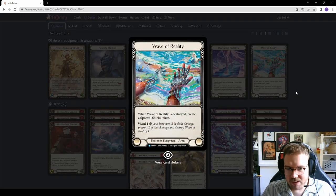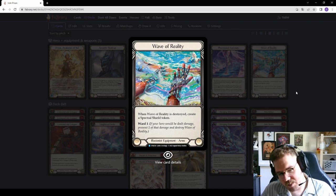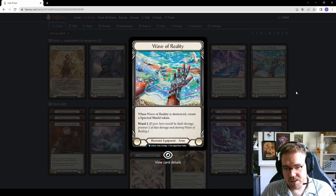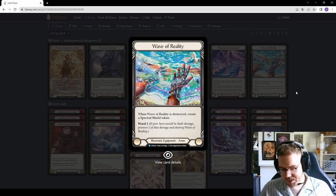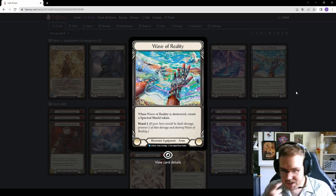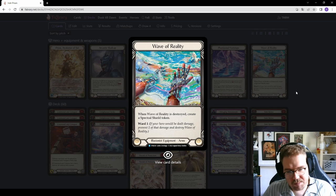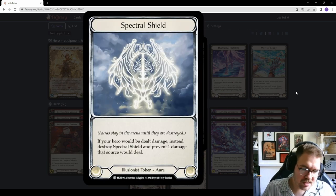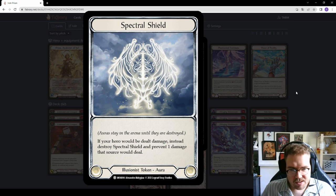But note the last line: if it blocks an attack with six or more attack, it gets destroyed — so be careful of cards that give attacks extra damage. Rain Razors on a four or five attack arrow can be dangerous to block with Phantasma Footsteps because you could lose them. The last equipment is Wave of Reality from Dynasty — played in Dromai as a counter to Lexi — and in this deck it has even more value because of spectral shields. It also blocks off two breakpoints: Ward 1 prevents one damage, so against a four-attack you put three block in front and prevent the fourth.